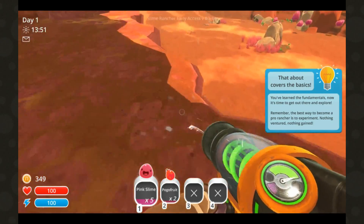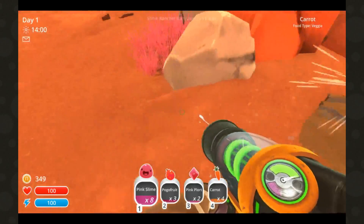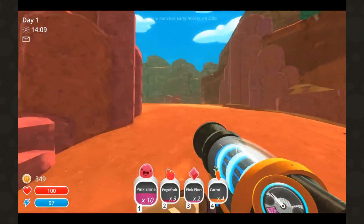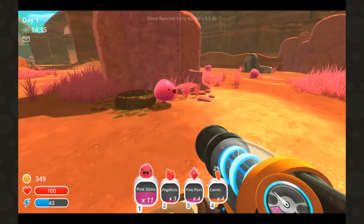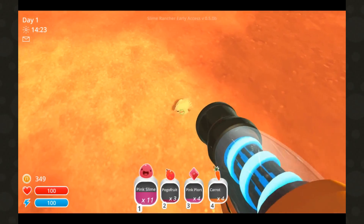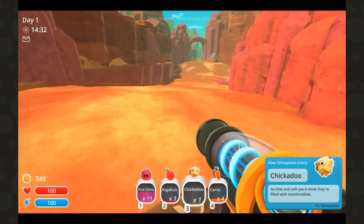Food. There's a bunch over here. Free money. Can I plant these, or do they just grow on their own? They just kind of grow on their own, but you can have your own garden. There's more! And there's a chickadoo. You can't collect them because your inventory is full - you have to get rid of something. It's a chickadoo. Just get rid of the plorts. Now collect the chickadoo. Yay! I'll go drop them off.